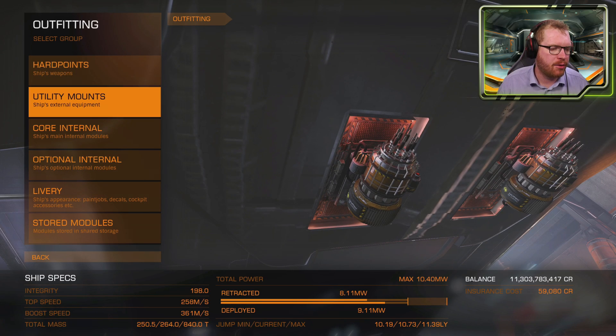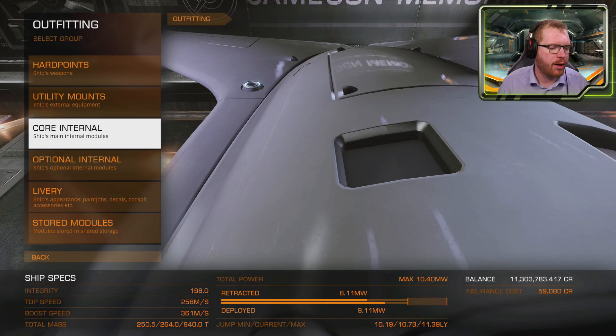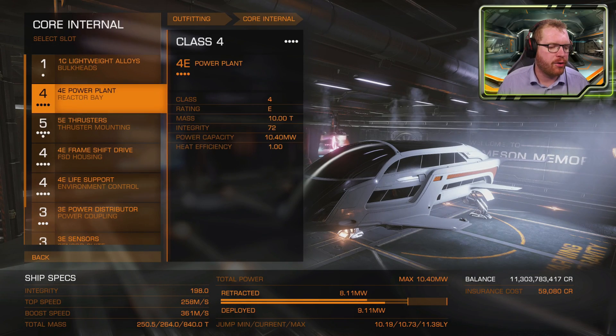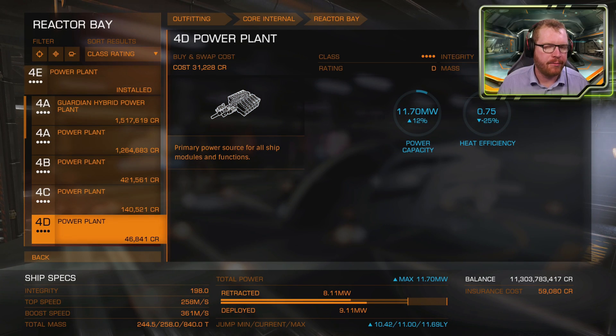Once you've fitted your two mining lasers, skip utilities and make sure there's nothing fitted in there. Head down to the core modules instead. Here we're going to slightly upgrade our power plant to a D-rated power plant. It gives us a little bit more power, and it's lighter, meaning we're going to get a better jump range and it'll be easier to get around. So equip a 4D power plant.